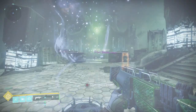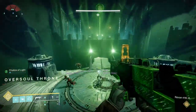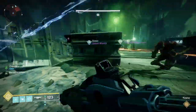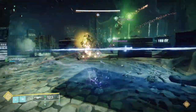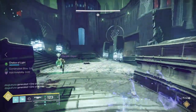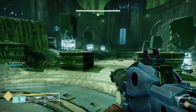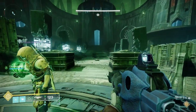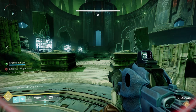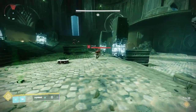I want to go over some of the basic mechanics that you'll be going through in this and several other encounters, and that is around the Chalice of Light. The Chalice of Light is something that you basically build up over time, and you can do it quicker by getting kills from enemies. Once it's up to max, you'll have 10 seconds where you get engulfed in light, and if someone doesn't pick it up, you die. Once they pick that up from you, you have the Enlightenment buff, which allows you to do several things within the raid. The person who has the Chalice again can do the same thing, and you can basically pass that through the fire team.